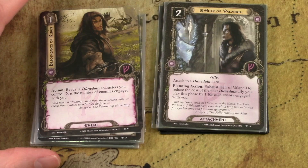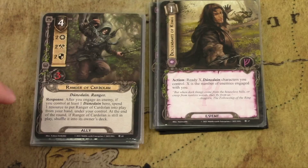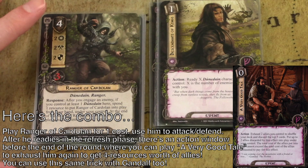Descendants of the Kings is also an amazing support card. You get to ready Dunedain characters based on how many enemies you're engaged with — engage with three enemies, ready three characters. Really, really strong. The Ranger of Cardolan — I love this guy. He can pull off some really cool combos. He's a four cost ally with a well-rounded stat line, but he has a built-in sneak attack ability.